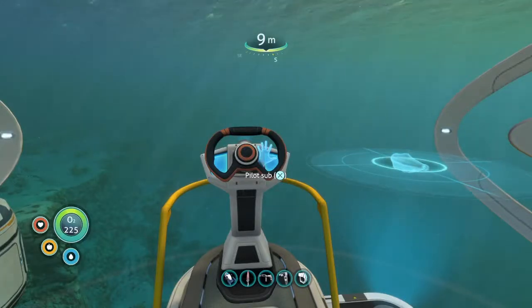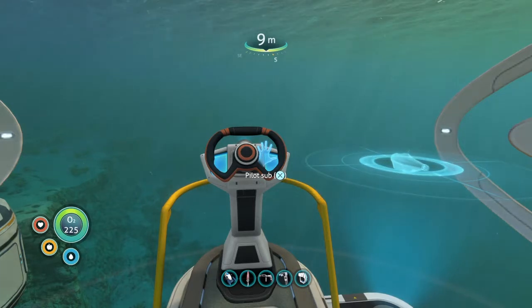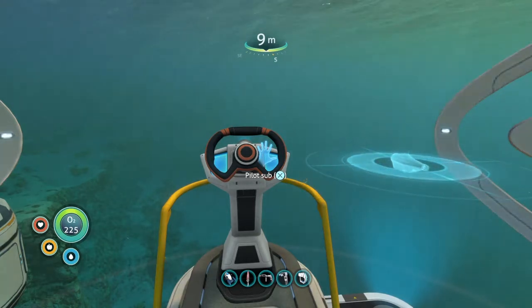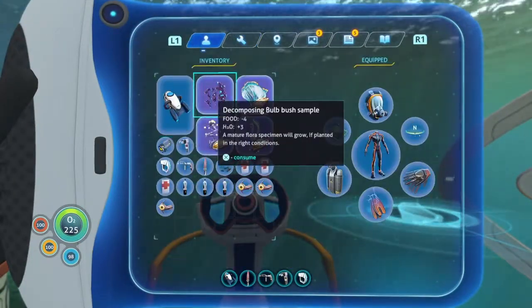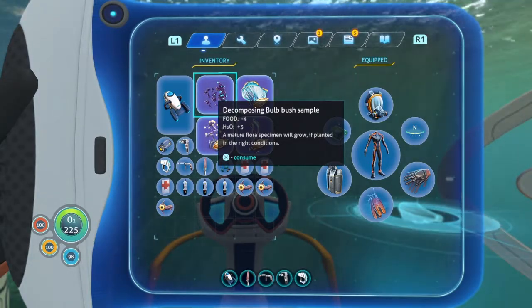Hello everyone, my name is Mick Warrior and we're back playing Subnautica. Last episode, we were tasked by the Sea Emperor to find the Hatching Enzymes. During offline, I decided to do that because I wasn't really sure where to find the following items, but I was lucky.